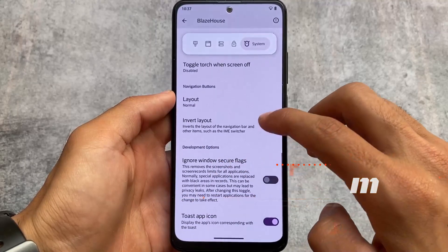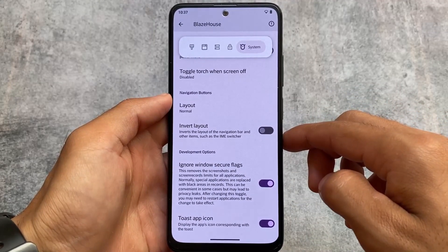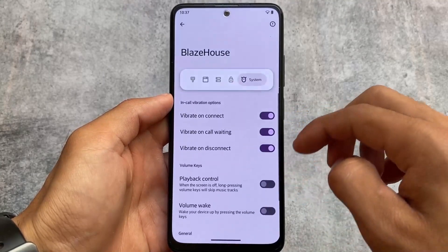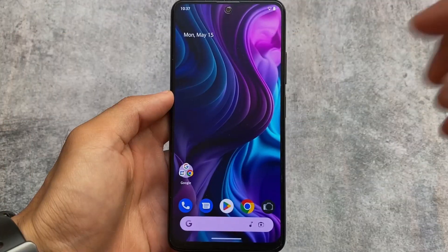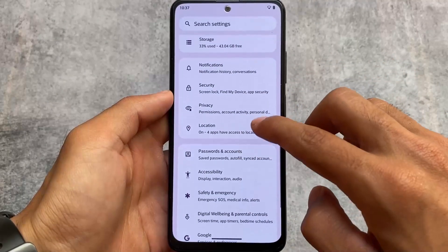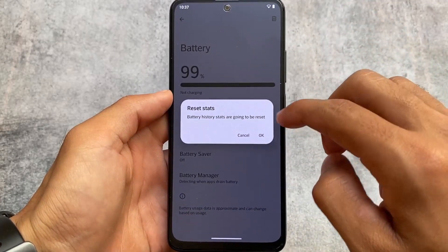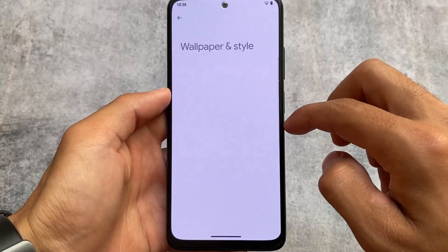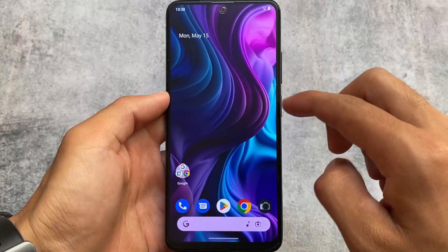Call vibration options are here, advanced restart options are present, and we have the ignore windows secure flags option. So all the useful features are still present, though some highlights of this custom ROM are missing. The other options available in other custom ROMs are at least present here. If you want to try this custom ROM or try the new version, the link for the official website is in the description. Thanks for watching — I hope you liked this, see you in the next one.